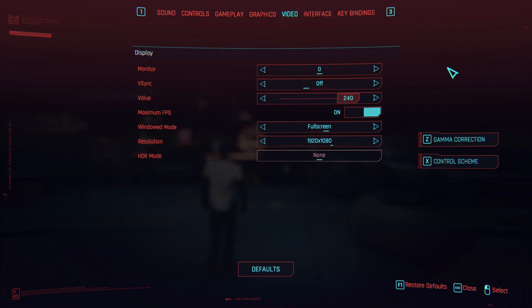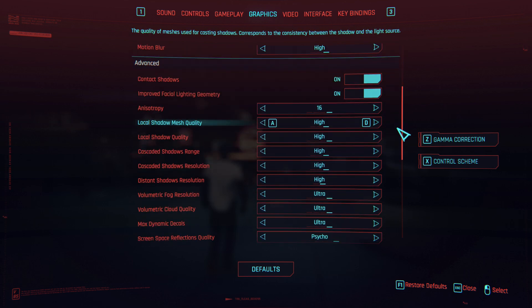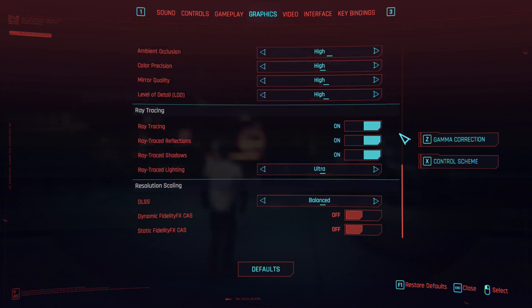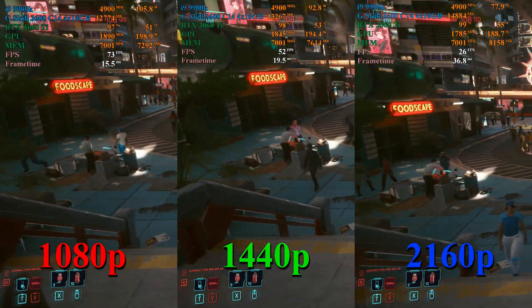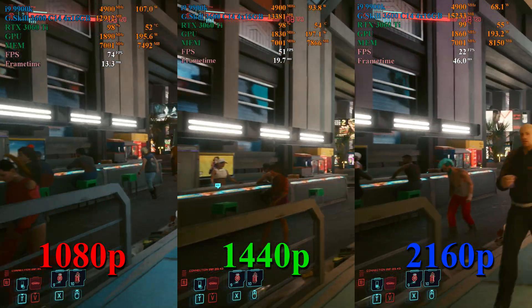I didn't get much time with Cyberpunk because I had just purchased it, but I wanted to include it since it's considered one of the most demanding ray tracing titles available. I figured if any game can push this card to its knees, it'd be this one. All main settings are maxed out except for ray traced lighting which is set to ultra — going any higher is just way too much for this card. DLSS set to balanced was needed to get any kind of playable frame rate.